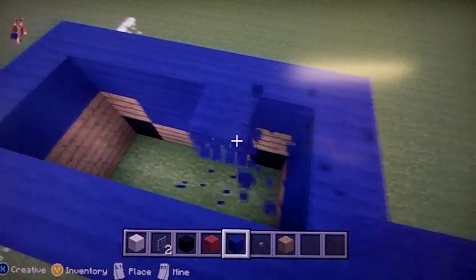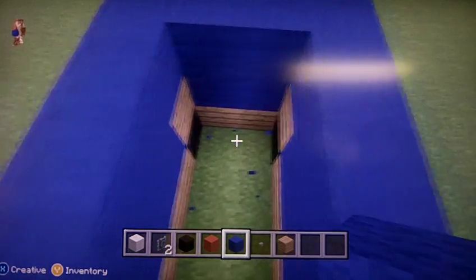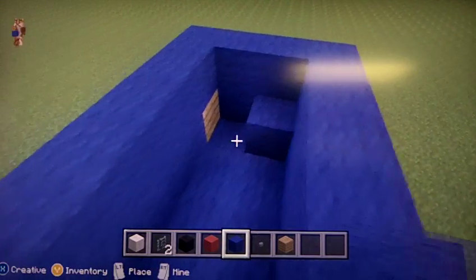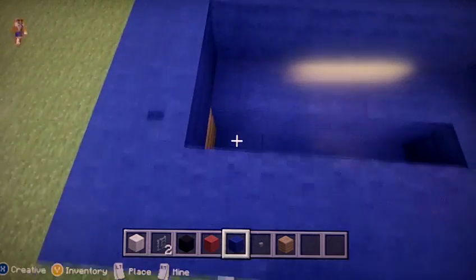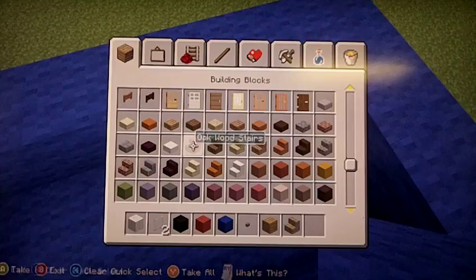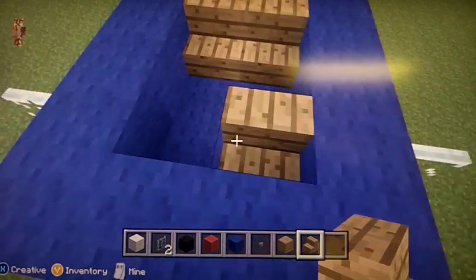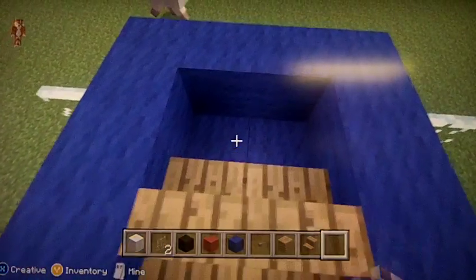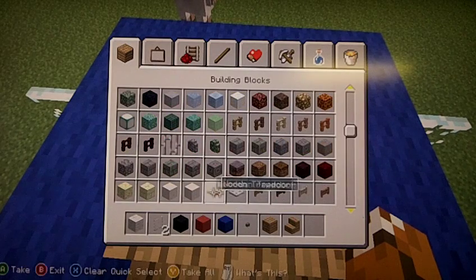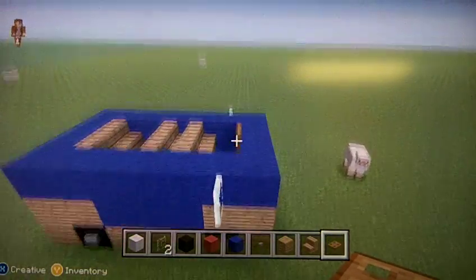And then you have to make your own door. I'm going to put seats in this thing. You want to take the stairs to get seats. And let's make a steering wheel. There. So that's part of the van — it's not done yet.